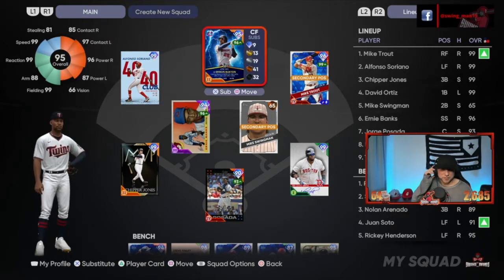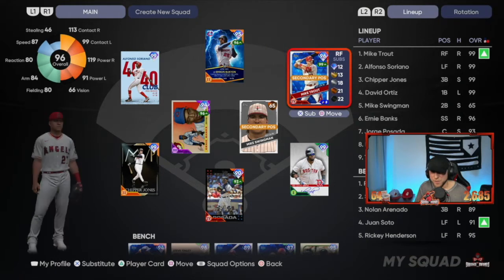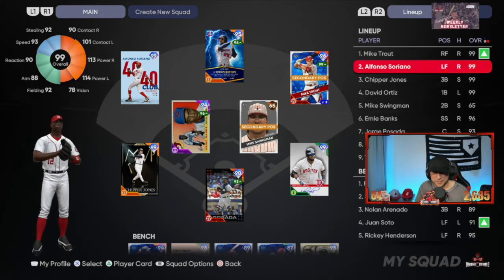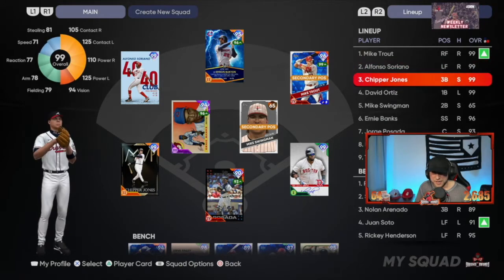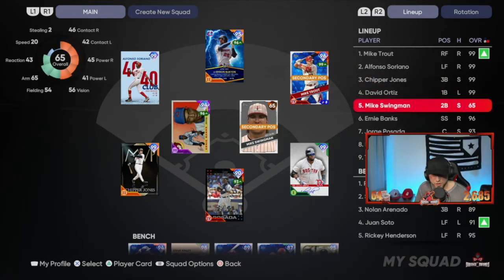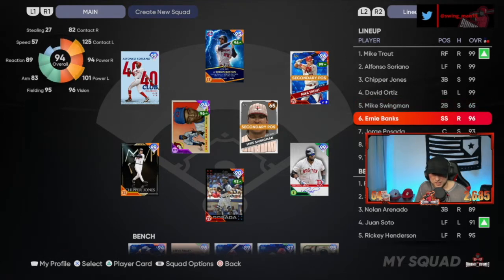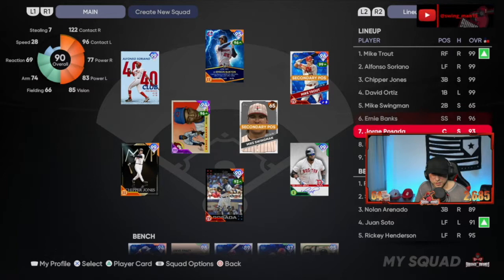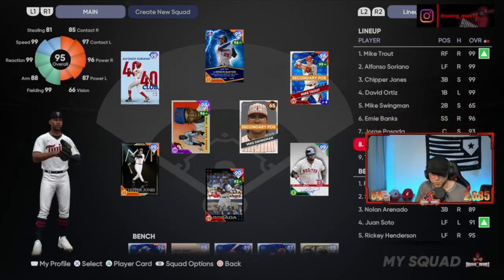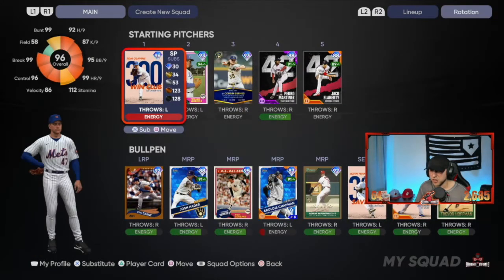For today's starting lineup we got a lot of new cards coming out. Leading it off we got Mike Trout playing right field batting first, batting second is Alfonso Soriano playing left field, batting third is Chipper Jones at third base, batting fourth is David Ortiz at first. Mike Swingman batting fifth at second, Ernie Banks batting sixth at short, Jorge Posada batting seventh behind the dish, and Byron Buxton batting eighth in center field. Our starting pitcher is none other than Tom Glavin himself.